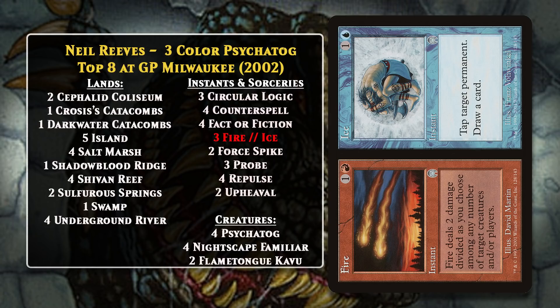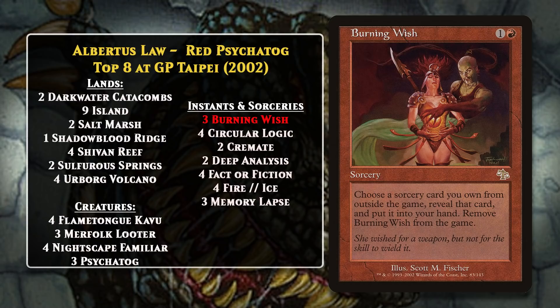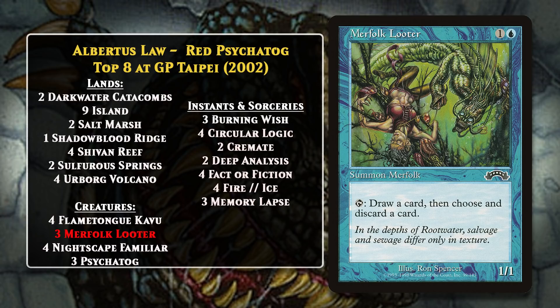Less than two months after Grand Prix Milwaukee, multiple players piloted Psychotog decks to a top eight at Grand Prix Taipei, and all three of them were red Psychotog decks that went deeper into red than Neil Reeves had. Instead of just running two Flame-Tongue Kavus, these decks went for the full four, since the card was so good there really wasn't a reason not to. Another key feature was Burning Wish, a card that let you grab a sorcery out of your sideboard. One of the nice features of running the Wish was that you didn't need to run mainboard Upheavals—which could be pretty bad if you drew them at the wrong time—and instead you could just wish for Upheaval when the time was right, in addition to being able to grab other situationally powerful cards. The deck also used Merfolk Looter, a creature that could help you find what you needed while also being another discard outlet and loading up the graveyard for Psychotog. The other two top eight decks also ran Terminate, while Albertus Law's version did not.